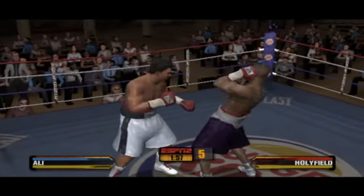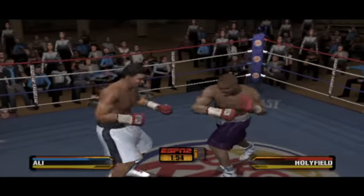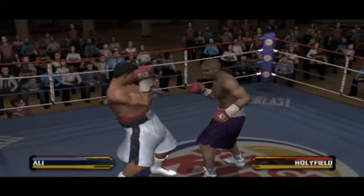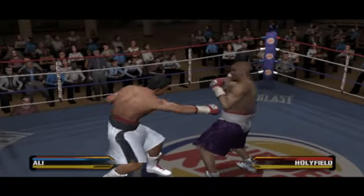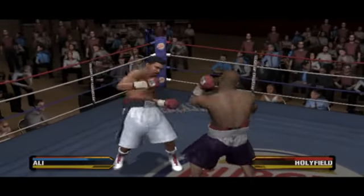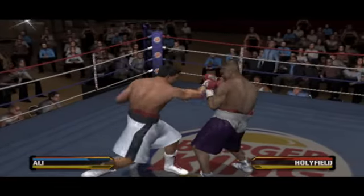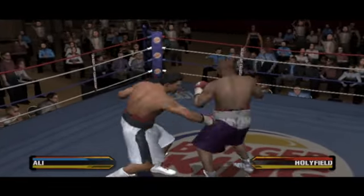He drives into him with a solid body blow. Nice work. His corner wants to see a lot of combinations coming from Ali. He really wants to beat him up with shots like that. Ali is able to score with a straight shot.